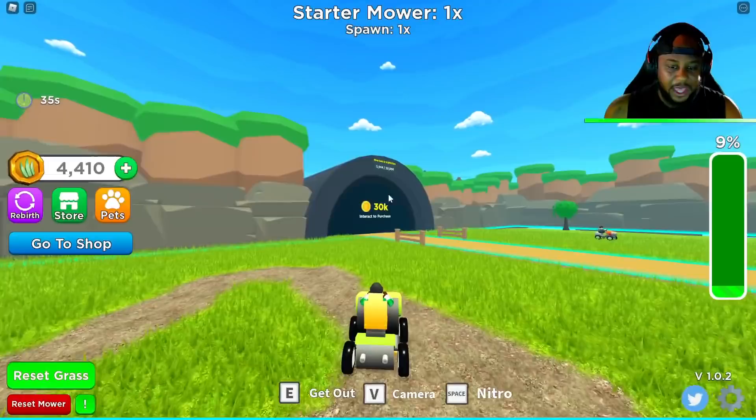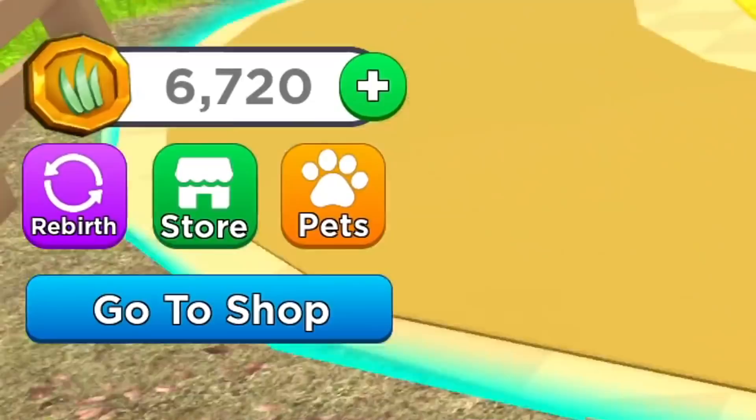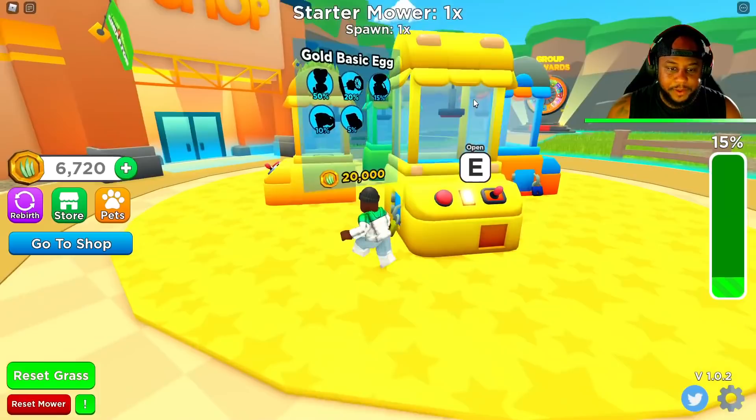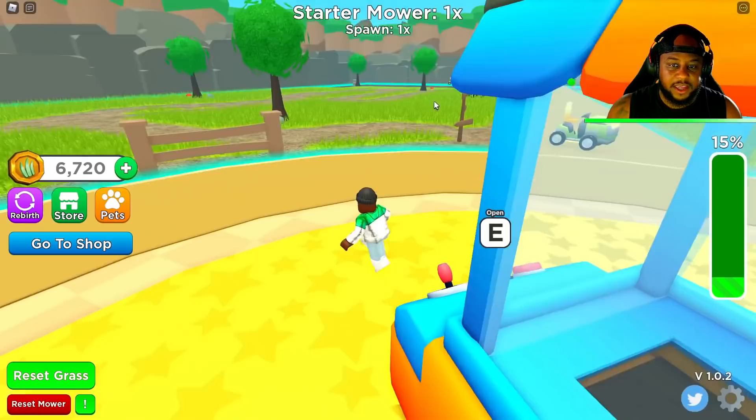We're gonna get as much grass as we can. We need 30,000 coins to be able to go to the next side, guys — 30,000 coins. I got like 10 more seconds for my range. We got 6,720 grass. Do we like sell it? Can we sell our grass? We got pets right here — 20,000 grass, then we got the gold grass egg for 60,000, and a grass egg for 35,000, and 9,500 grass for the basic egg. So we don't have enough yet.